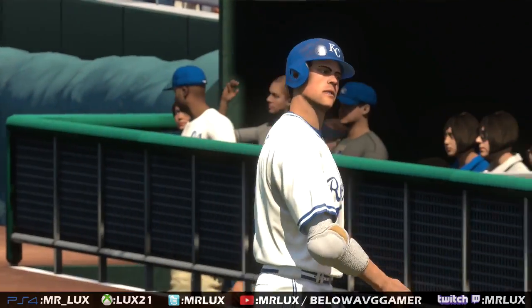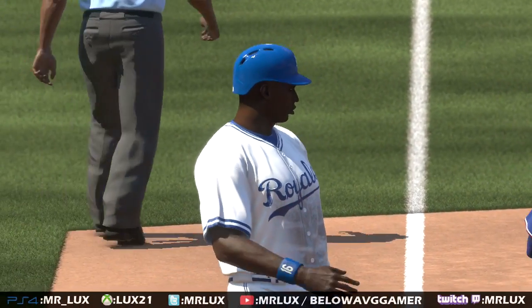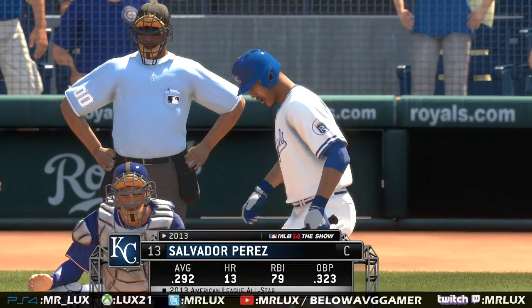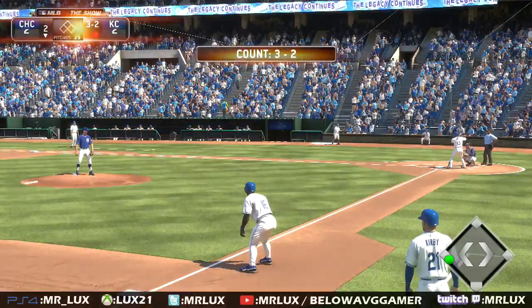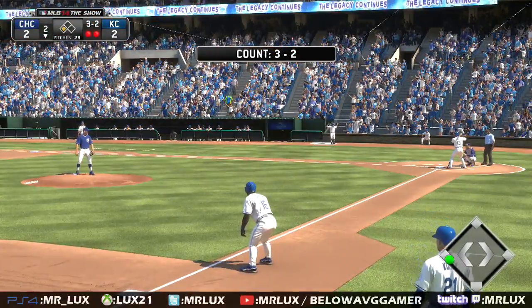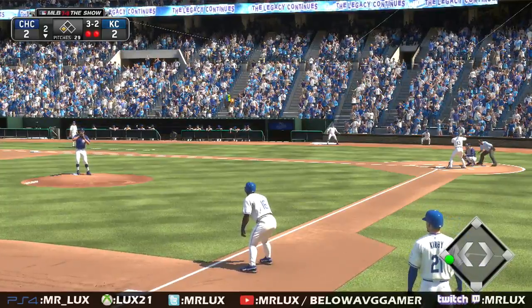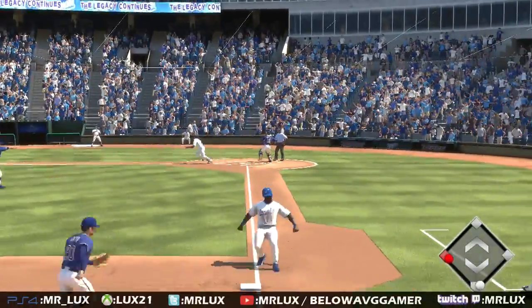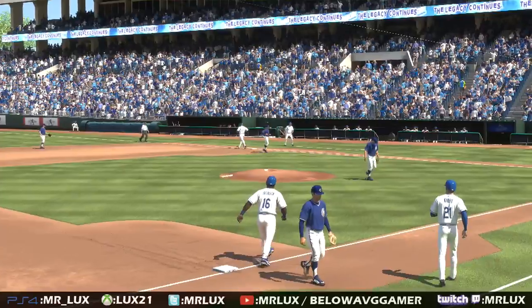Yeah, this ball's hit high enough that he can go back and tag at second base, so that's a good job of moving up the extra 90 feet now with two outs. Salvador Perez will get his first shot here, trying to come through with two away and a runner at third. And this is in the dirt, swung on and missed, but this should be a pretty straightforward play to first.